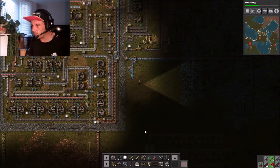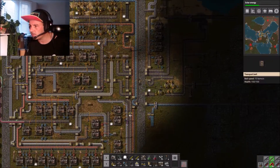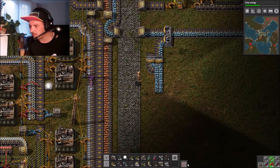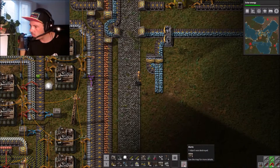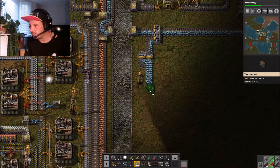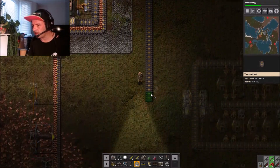They're attacking - at the north perhaps. Just an attack, that's fine. I think we're just going to have to go with that. If they get in we're going to be in trouble but we've got to assume those defenses are doing pretty well. One wall has been destroyed - seven pieces of something destroyed, I assume wall, down south.